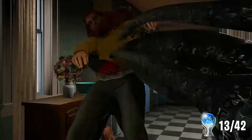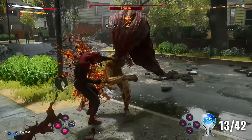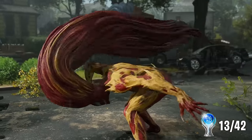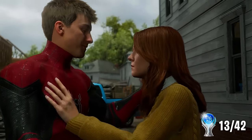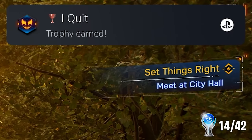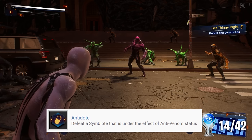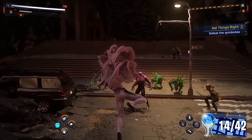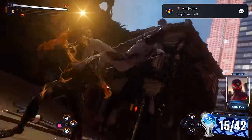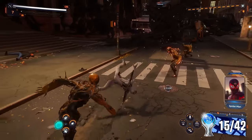Harry's rampage continues as he spreads the symbiote around the city, including to MJ. But after an emotional battle — the dialogue in this battle was like, oh damn — Peter gets MJ back, and we get a trophy: I Quit. Our next trophy, Antidote, comes from defeating a symbiote under the effect of the anti-venom status. Once Peter unlocks the anti-venom suit, you're given access to these crazy, over-the-top abilities that are just insane looking.